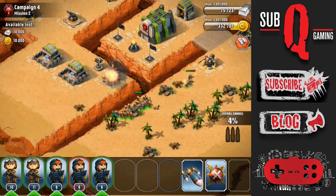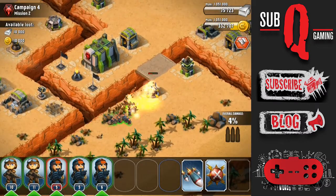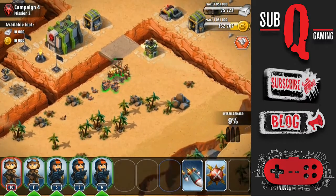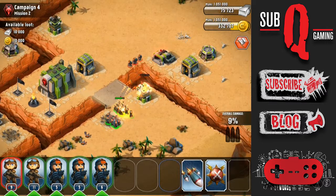Unfortunately some of my troops broke up there. The Grenadiers tried to walk all the way around to reach the MG Tower. Now I'm taking down the AT gun and MG Tower. That will lure the reserve troops out, so I'll take that MG Tower down quickly.